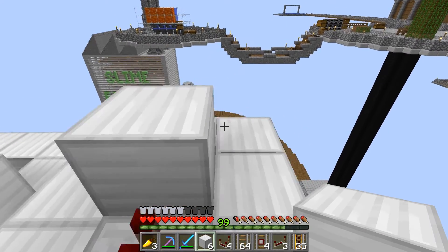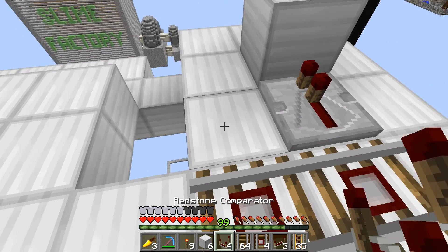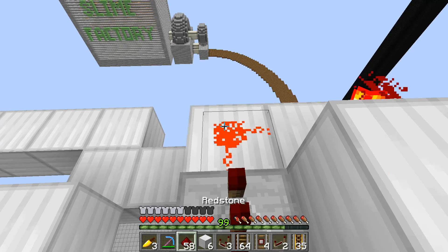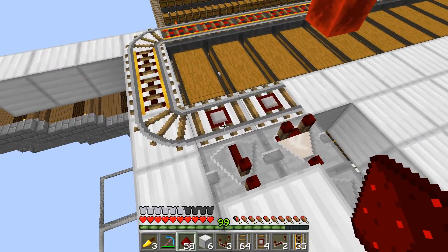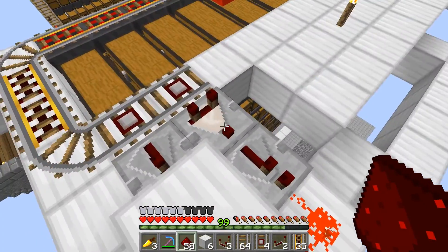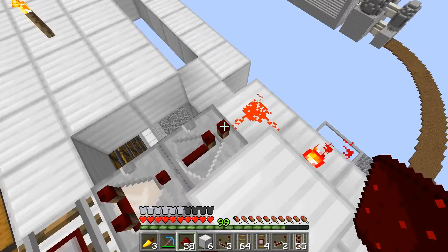Into a block with a redstone torch on the back, and then a comparator with a repeater and a piece of dust right there. When the cart passes over here it's going to send a pulse into here, which is going to turn this off, which is ultimately going to turn that off. Then this detector rail — if it fully powers, or when it doesn't power, it'll override the signal.